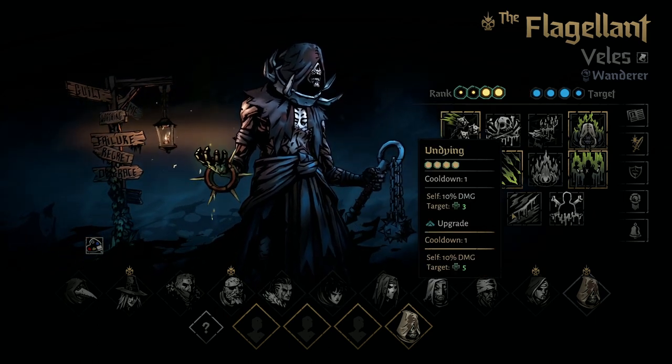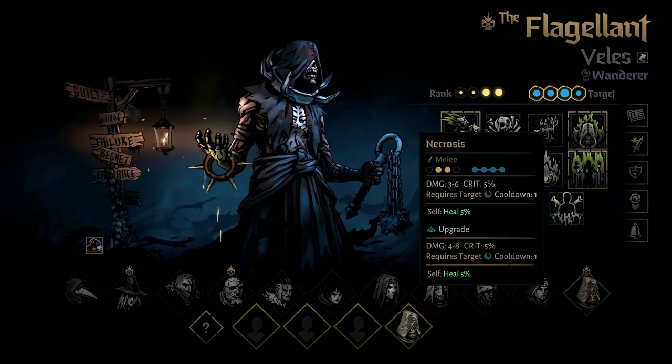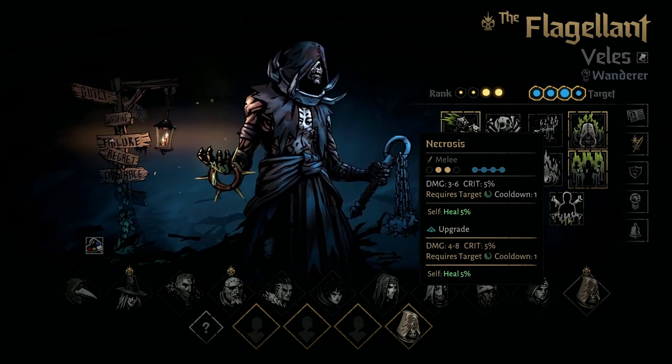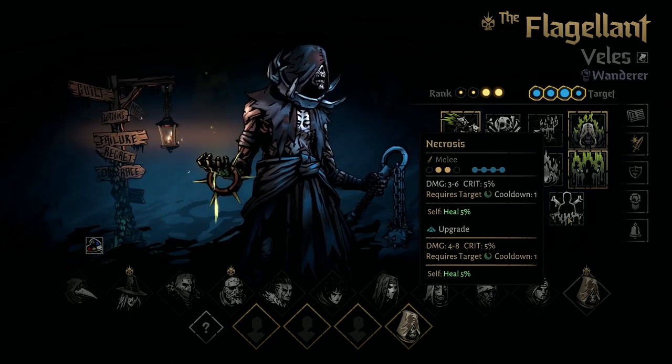Undying allows him to sacrifice some HP to apply a regen to an ally. Necrosis is a really cool ability — it allows him to hit everybody on the enemy team that has Blight when he uses this ability, so if they're all poisoned, he will hit all of them at the same time. It does decent damage, it does not remove the Blight, and he'll also heal 5% for every enemy hit.